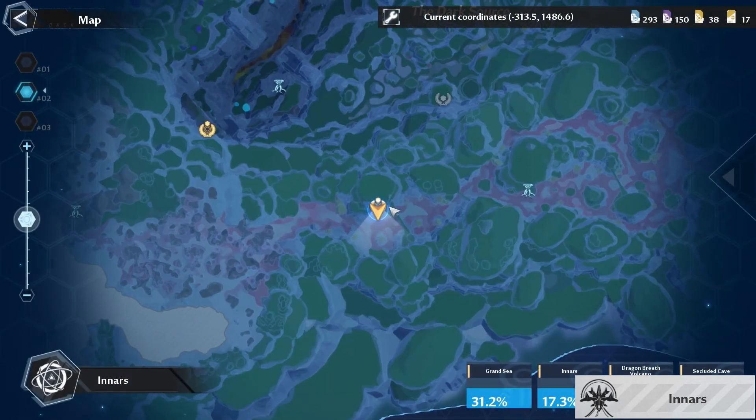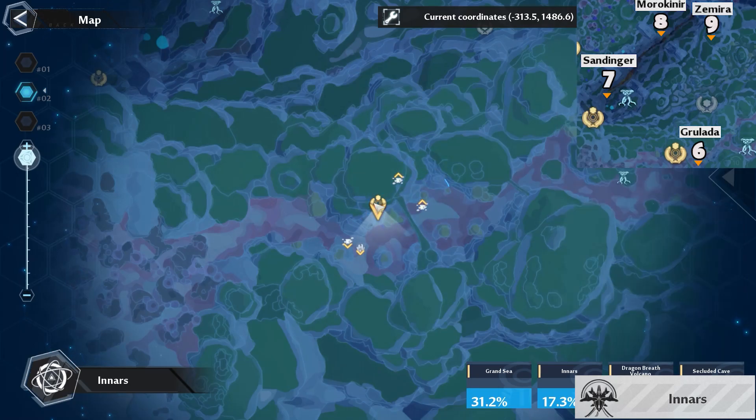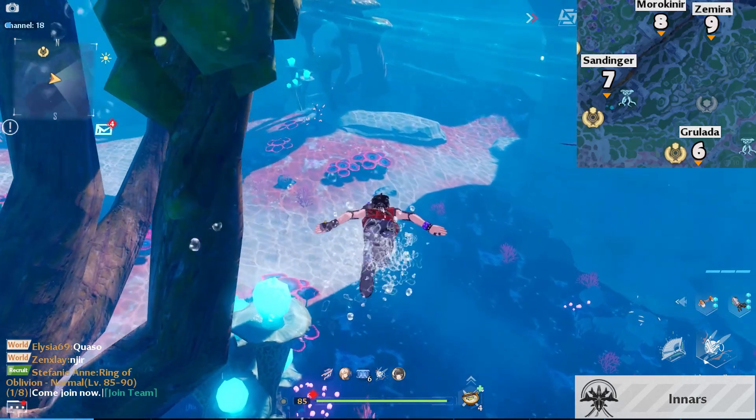Onto the next one, teleport to the Grand Sea Coral Rift Space Rift. Then just swim east from there.